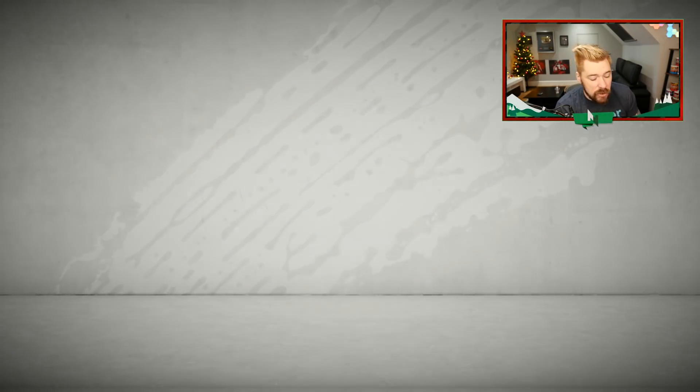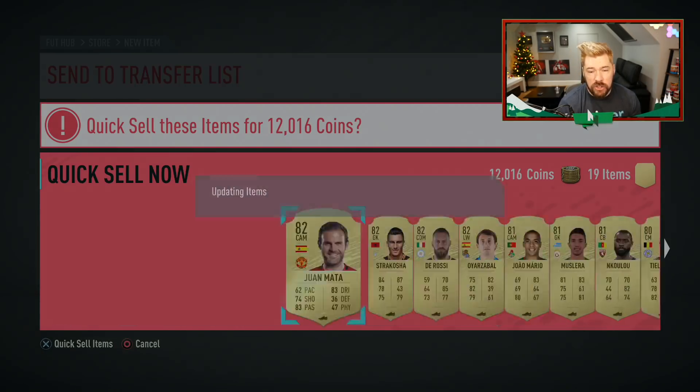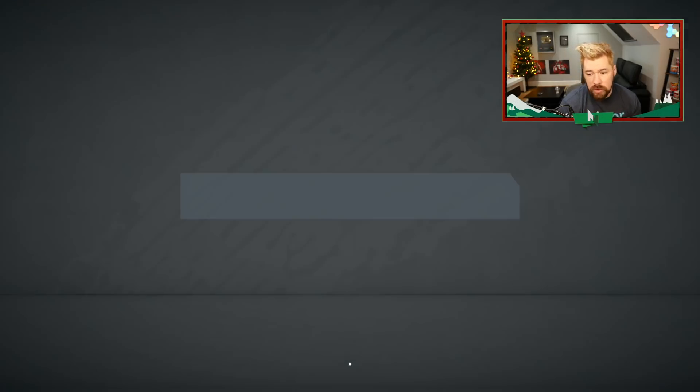The FUTMAS challenge looks like it's coming in at about 3 to 4k for a 15k pack — can't really fault that. That's nice. It's always good to get those valued daily SBCs in, get your coins where you can for selling the players for a good profit, and get yourself a nice pack for really, really cheap. Always nice.